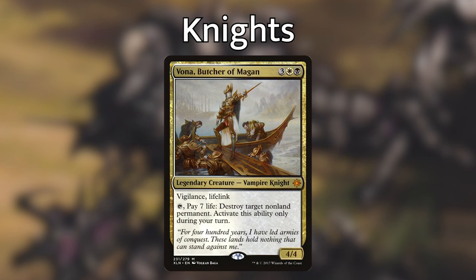Another great knight to equip is Vona, Butcher of Magan. Vona is a 4/4 Vampire Knight for three, one white, and one black, with vigilance and lifelink, and an ability that says: tap Vona, pay seven life, destroy target non-land permanent — activate only during your turn. The reason to highlight equipping Vona is her lifelink. Buffing any knight with lifelink to gain as much life as possible works great with our commander's ability that forces us to draw a card and lose a life whenever an equipped creature attacks. Don't underestimate gaining life in this deck, and any knight with lifelink fits perfectly into this category.